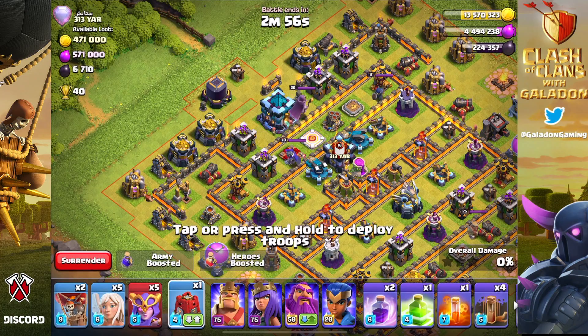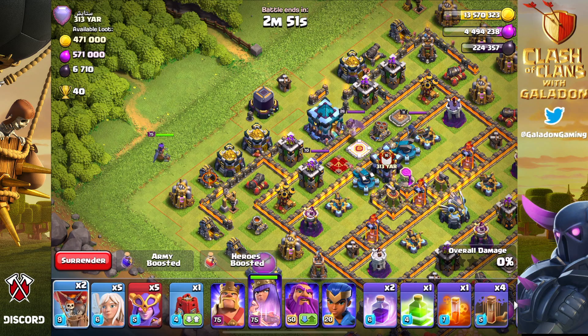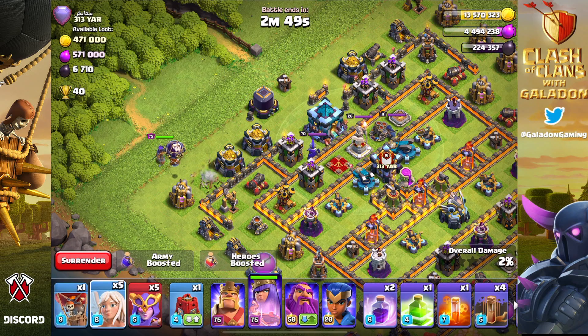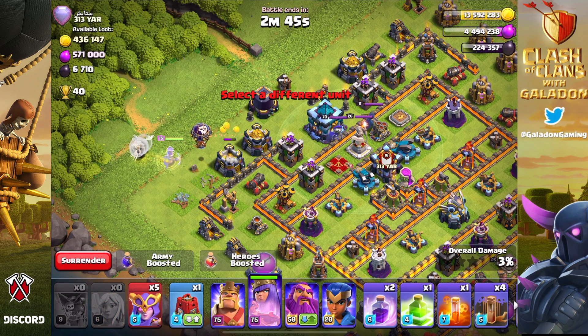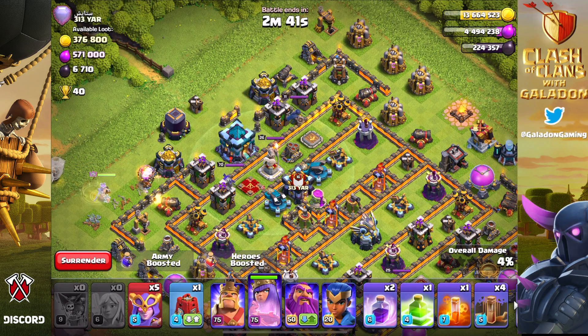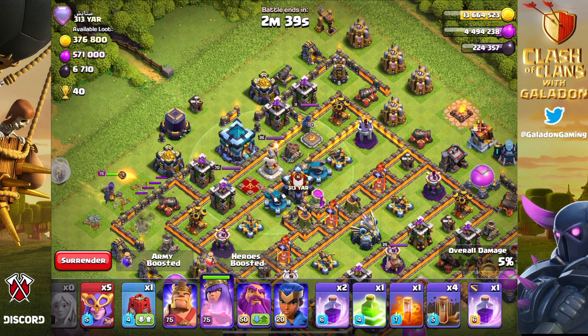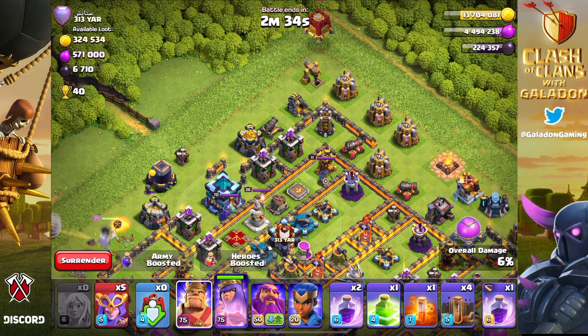We've broken out the Super Witches, and we were only able to squeeze five of them into this attack — 40 housing space each is insane. But come on, big boys, right? You gotta have your big boys. I still can't decide whether it's the most ridiculous troop name ever or the most epic.